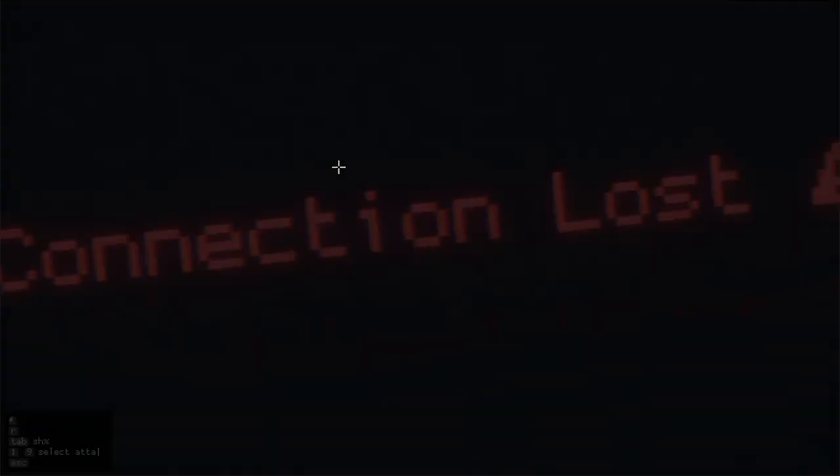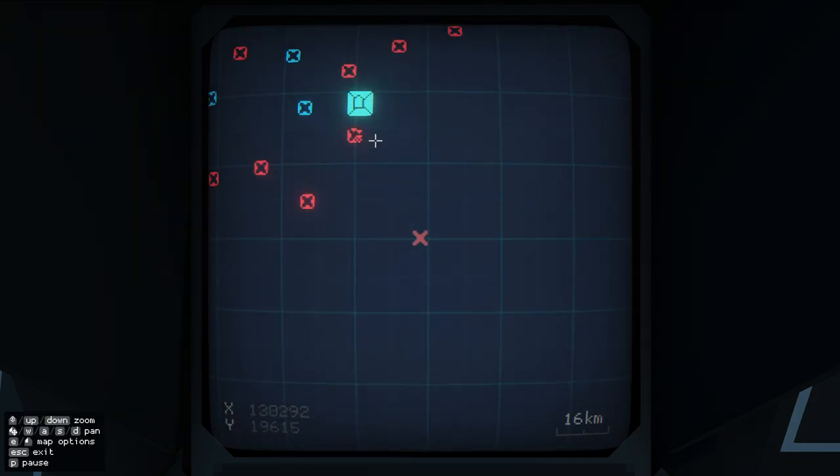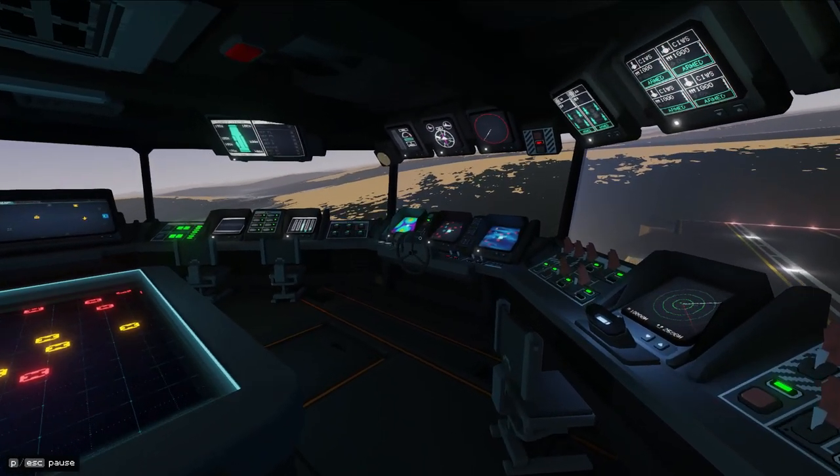It keeps sending out planes. Okay, there goes the missile — we know it's coming for us. We'll go in this direction to trick it into trying to find us here, and then we'll turn in. Perfect — we evaded it. Now we can come in on the bombing run again. I know what I'm doing wrong now — I've just wasted another run. It's that sudden movement that I make just before I hit. I have to be a little bit more stable in how I'm lining up this run.